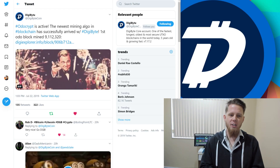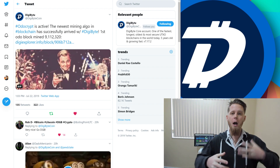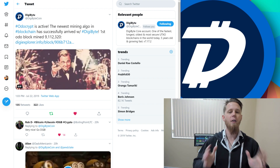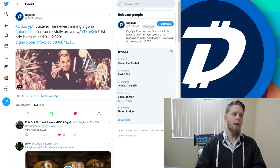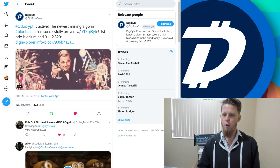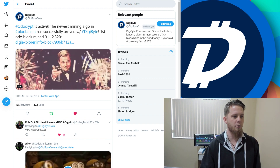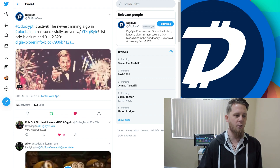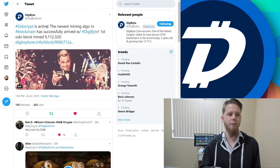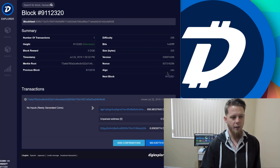Hi everybody, Josiah here, also known as Chilling Silence. Yesterday was a fantastic day for Digibyte — we upgraded the network to now work with the Odocrypt algorithm. It's absolutely fantastic to see it live on the mainnet and working fantastically. The first Odo block was mined exactly at block 9,112,320, and we can see that here inside the block explorer.